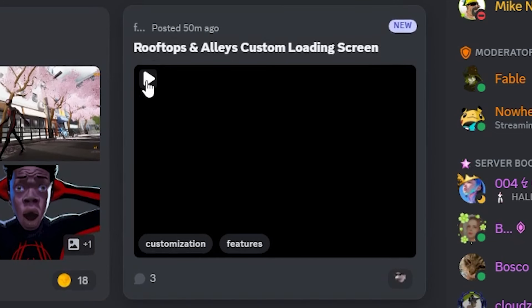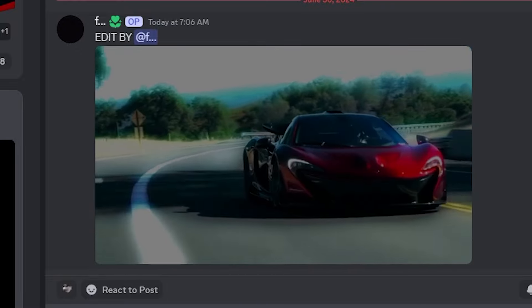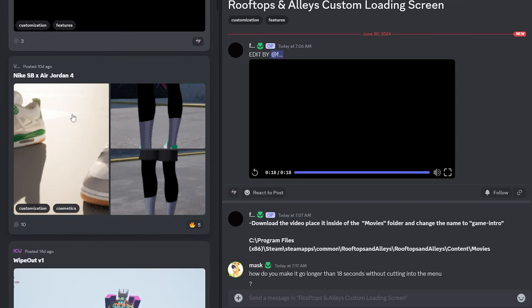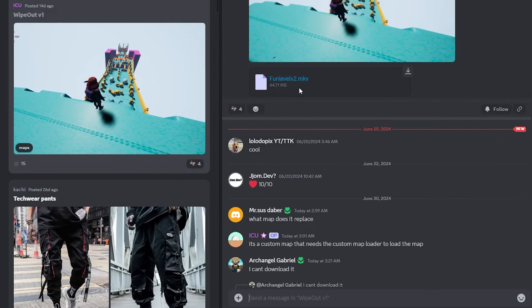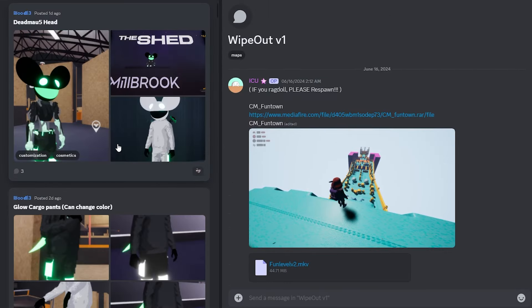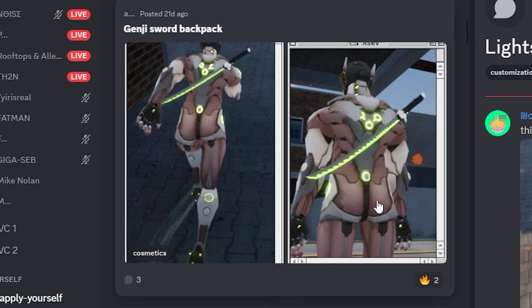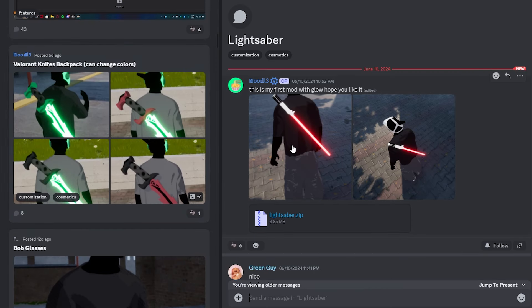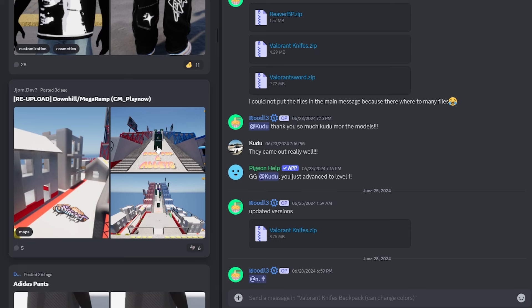We've got a Miles Morales skin, a custom loading screen - you can now put in a custom video for your intro screen, which is kind of cool. There's also Air Jordans 4, a wipeout map, and a Deadmau5 helmet you can use like a DJ set in that shared map. There are a lot of customizations. I also see Genji in the game, and a Valorant knives backpack - I might add that one. The lightsaber looks cool but this sword just looks a lot better.